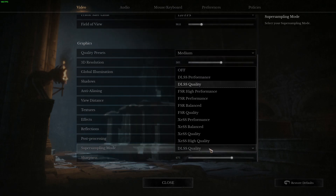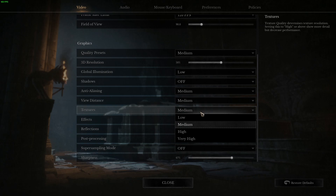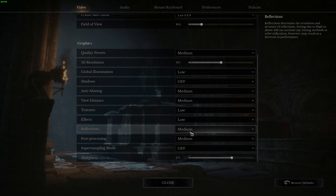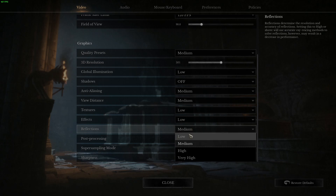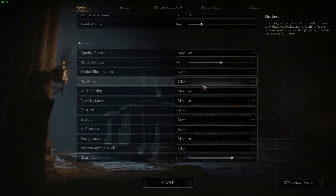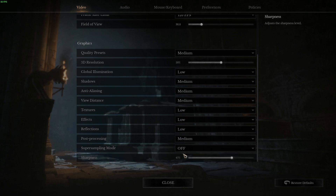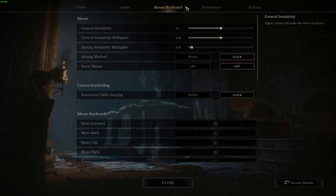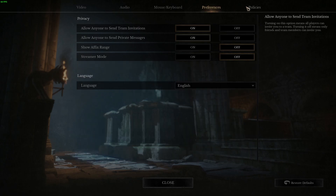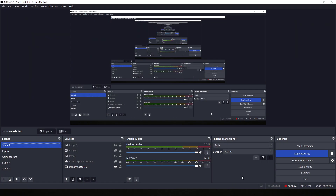Okay, my settings are now medium. DLSS is off — no DLSS allowed. View distance medium, texture low, effects low. Reflections — I don't need reflections, set to low. Anti-aliasing, shadows — shadows are kind of neat though, so like this, it's pretty clean. Let's go to the audio tab, mouse and keyboard. That's basically it — I think the game is good right now without having problems.